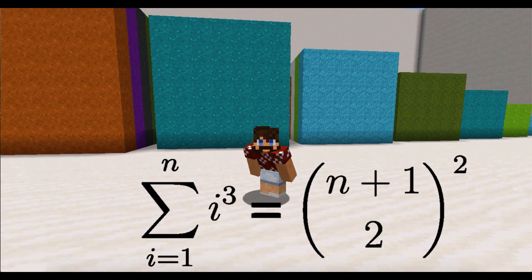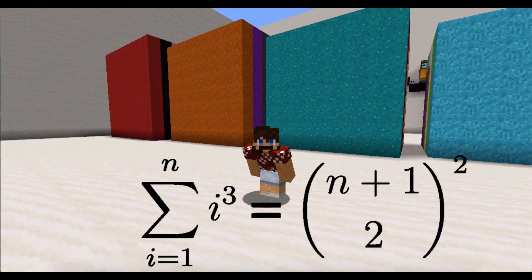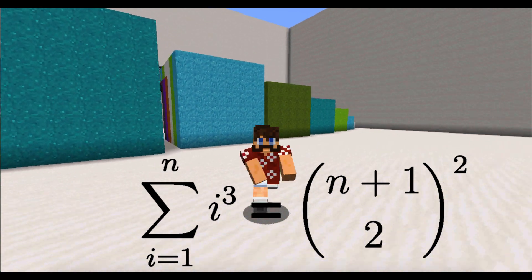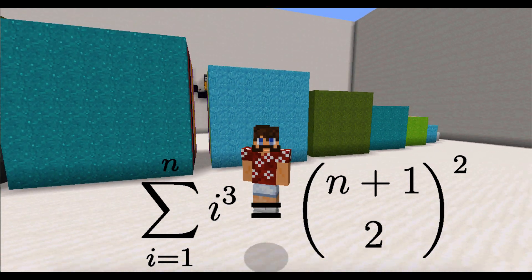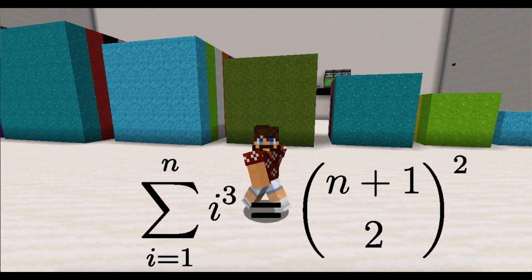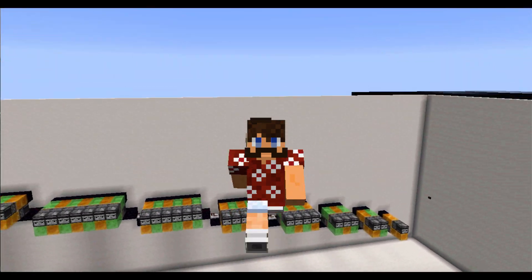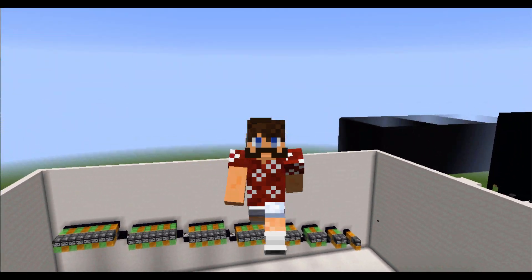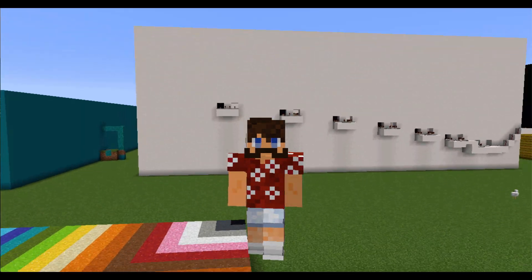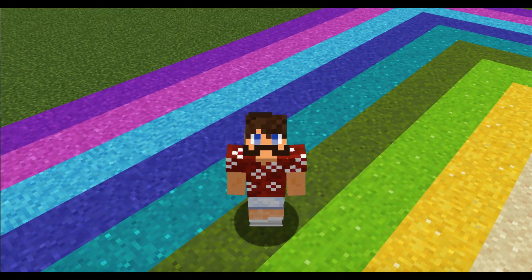Therefore, we just showed in Minecraft that the sum of the first n cubes is equal to n plus 1 choose 2 squared. How about that? Alright, there you have it — two combinatorial identities in the same episode. Let me know in the comments if you have any ideas for a future Math in Minecraft episode. I always love hearing from you. And share this video with your friends — it will really help me grow my channel.